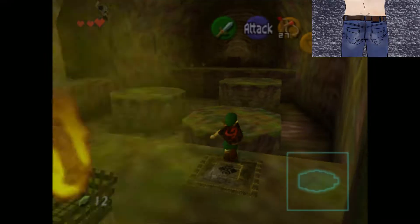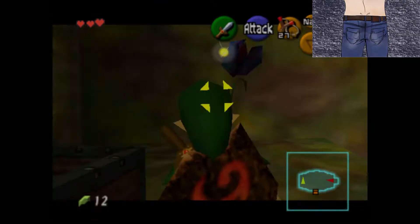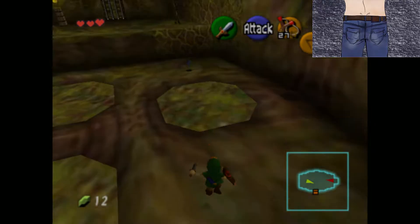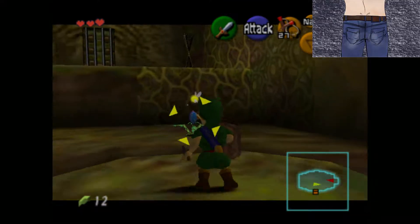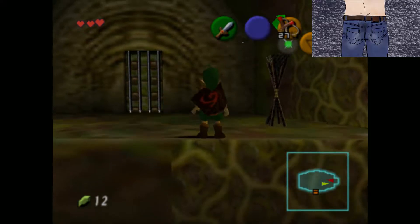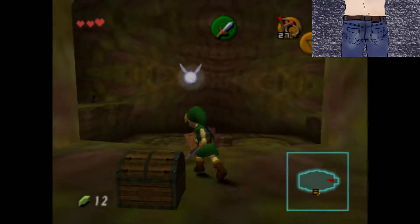I guess I'll go through this door. I think it's just a compass or something. I will admit, it is kind of challenging to play on this doofy controller. Or maybe I'm just too used to using the PlayStation controller. Come on. There you go. Now we're gonna hit the button again, because I do believe there is a gold skulltula in this dungeon.